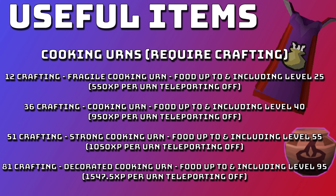First up, we're going to talk about cooking urns. These cooking urns require crafting levels to use but are very good. At level 12 crafting you can use a fragile cooking urn for food up to level 25, giving 550 XP per urn teleport. At 36 crafting, a normal cooking urn uses food up to level 40, giving 950 XP. At 51 crafting, a strong cooking urn covers food up to level 55 giving 1050 XP. Finally, at 81 crafting the decorated cooking urn covers food up to level 95, giving 1547.5 XP per urn teleport.